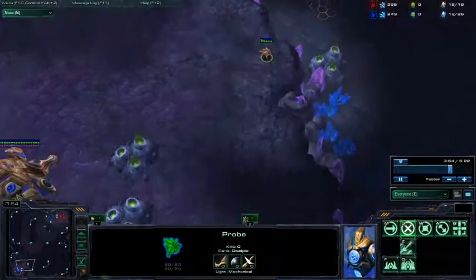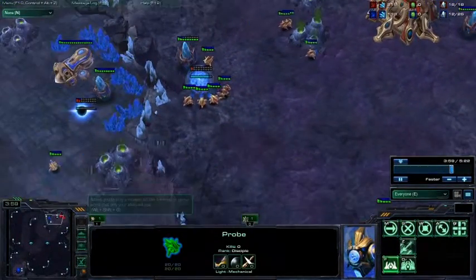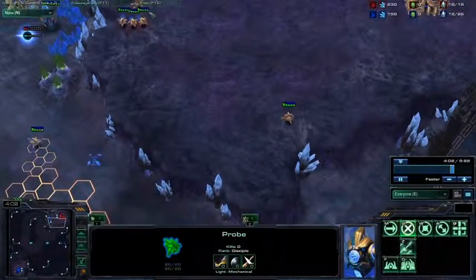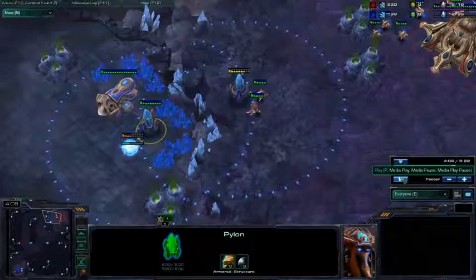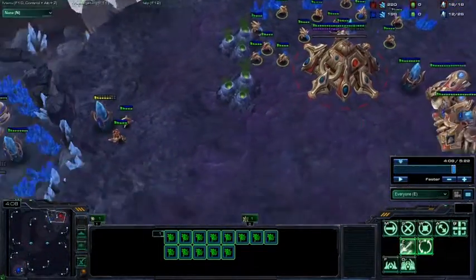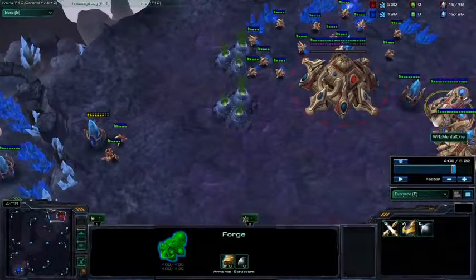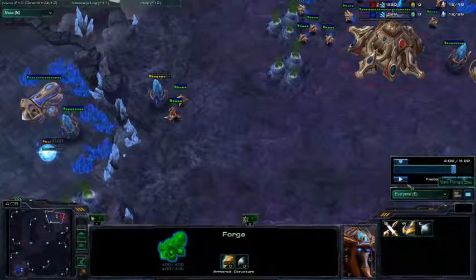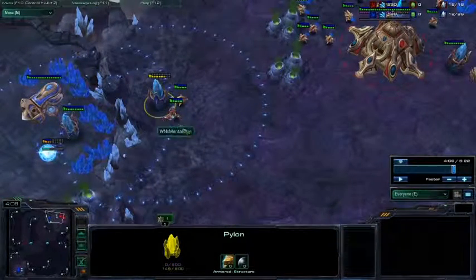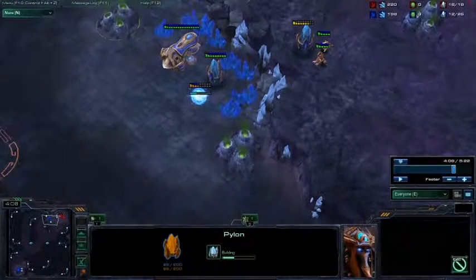Ideally I'd be taking down the pylon as well and killing the probes, but he's getting away. In any case, I have my probe in position and I can start cannon rushing him back. This game is basically over as soon as I see the pylon, and that's why cannon rushing is not that good. To reiterate, what I did in this game — although I recommend actually getting a cybernetics core and gas instead — is I got a forge, then simply put one zealot to DPS down the cannons and started cannoning him in at his base.